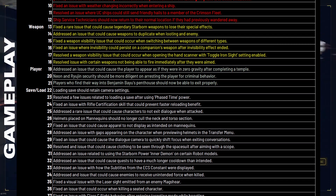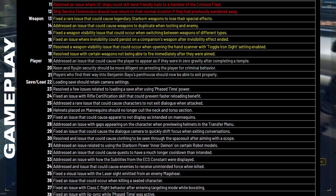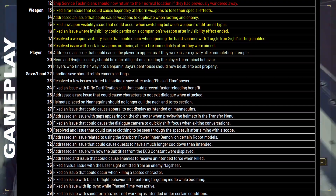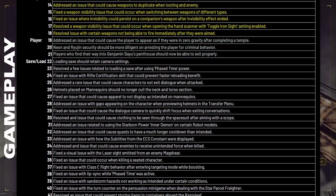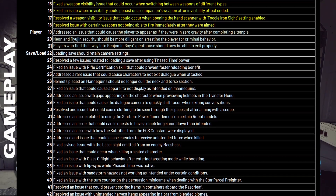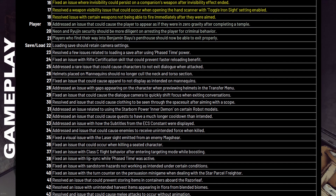I'm not going to go through the rest of these, though I did search and sort through them — looking for keywords like ship, weapon, player, save, load, and so on. Most of the rest seem like small issues to me just because I haven't run into them. I've never been trapped in Benjamin Bayou's penthouse — that sounds like a terrible thing. But they've got 45 different patches here, and it's fantastic that they continue to work through these. Hopefully this improves your gameplay as well.